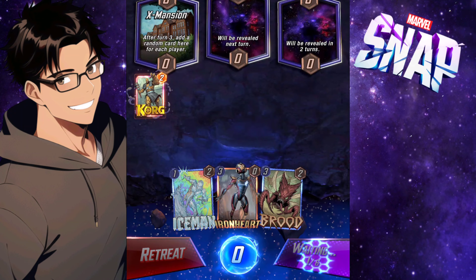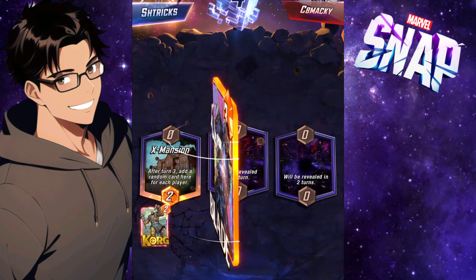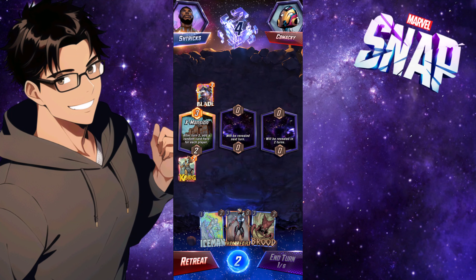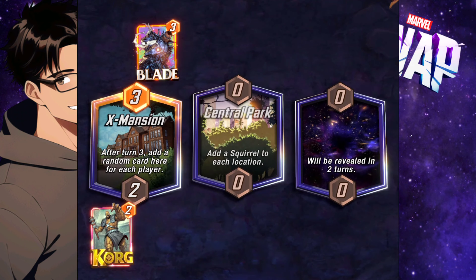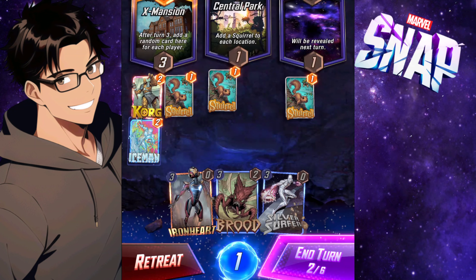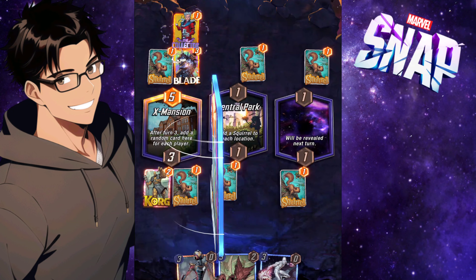I just wanted to retaliate — throw down Korg for some early disruption with the rock. It looks like he has a discard deck, so that's why Blade is there. Otherwise Central Park opens up and squirrels galore for everybody. I throw down Iceman to continue the disruption of his cards, and he pulls out a Collector, which is not bad.